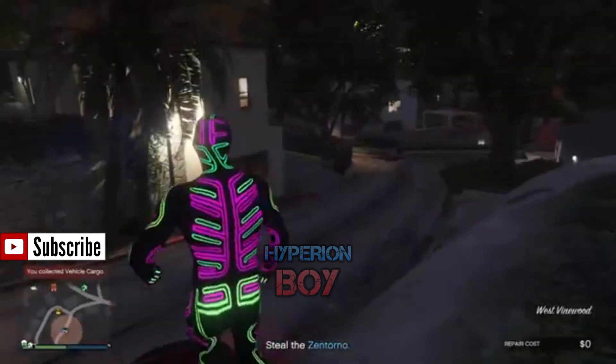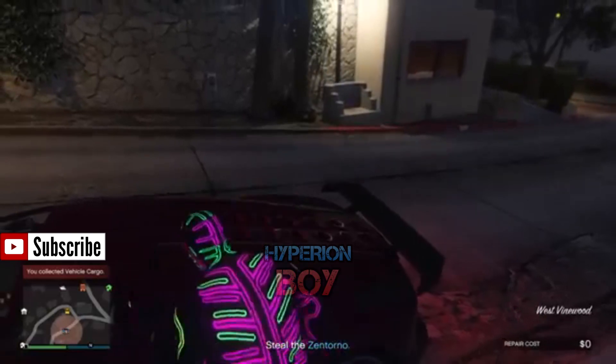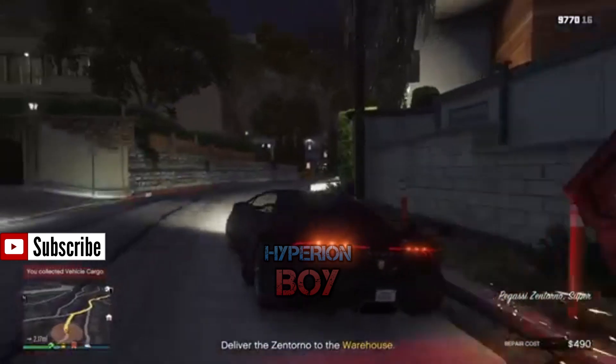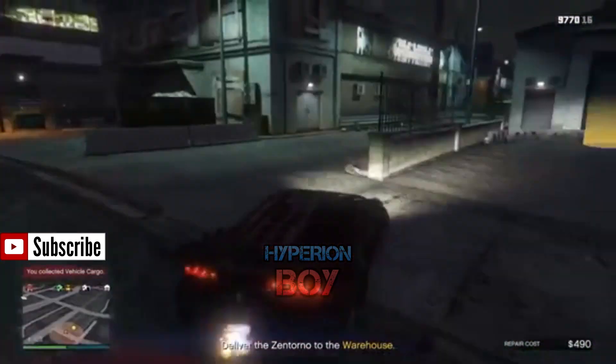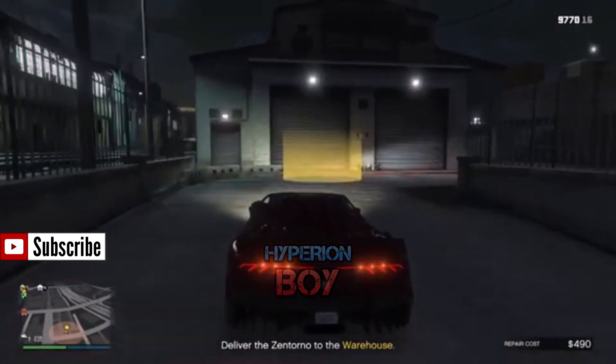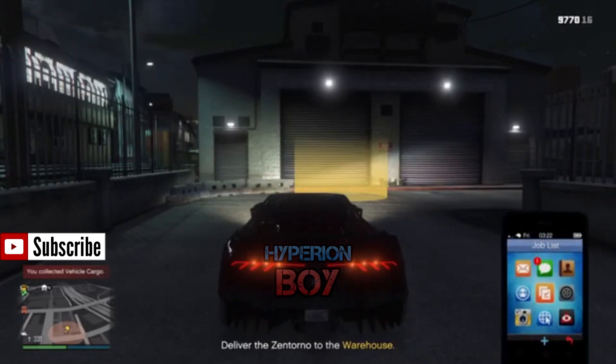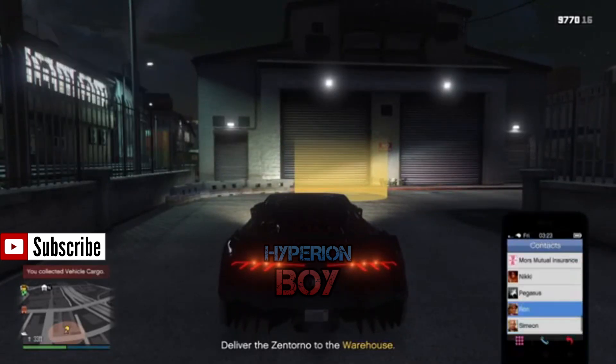As soon as you're backed out, just get in your vehicle again and drive all the way down to where you need to deliver your vehicle — which would be your warehouse to store the cars when you go and sell them to the other dealers. Once you get here, call up Simeon again just when you're outside and request another job.